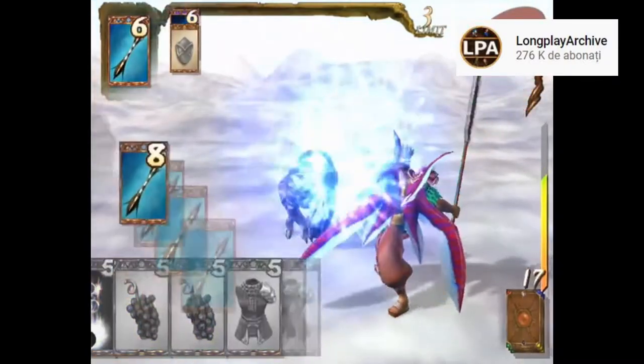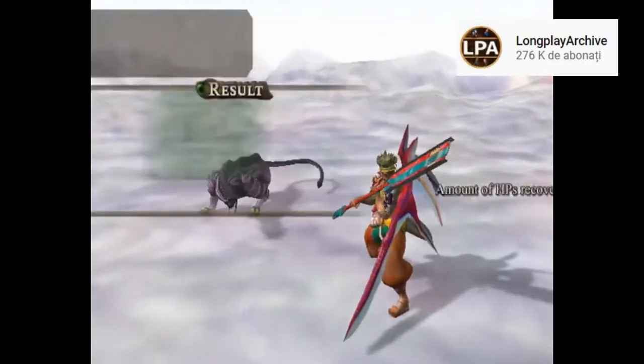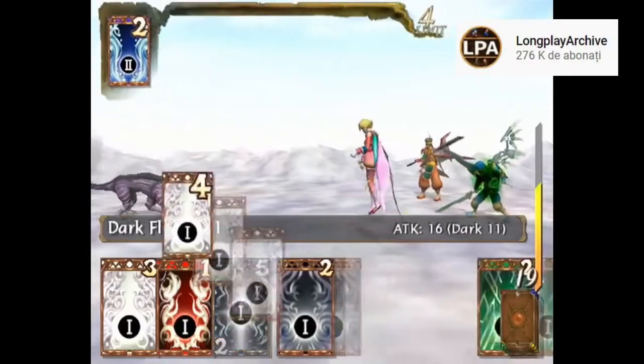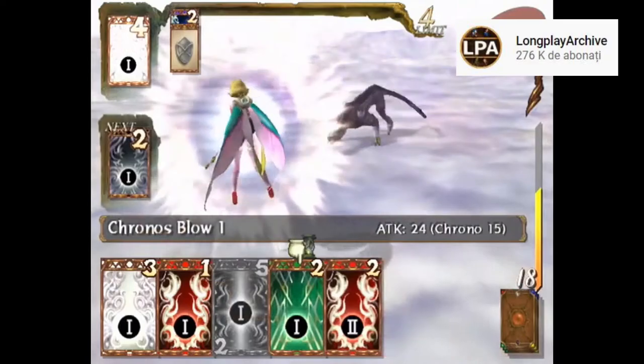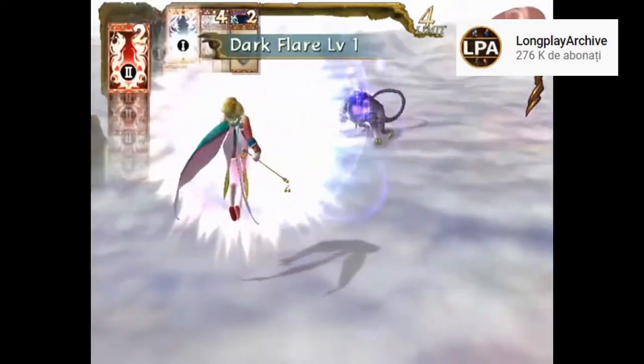You need some strategic planning when making the deck and during battles. Cards have elemental attributes, which means it's advised to change your deck to cope with the right element in the area you are going to visit next. And cards have levels represented by Roman numerals.